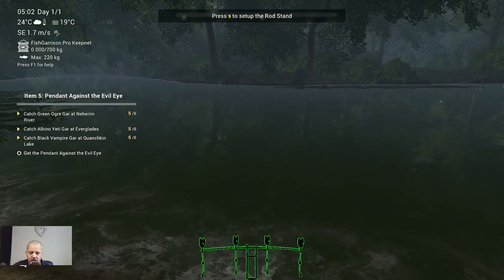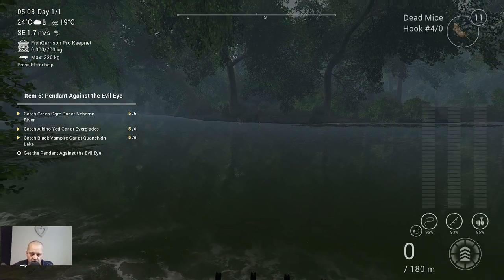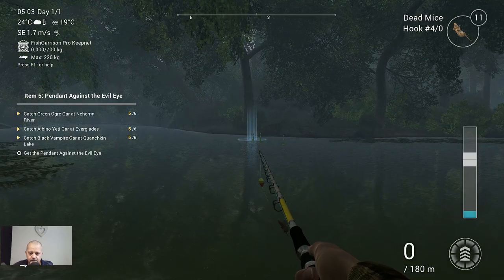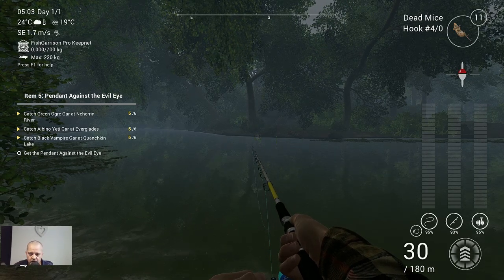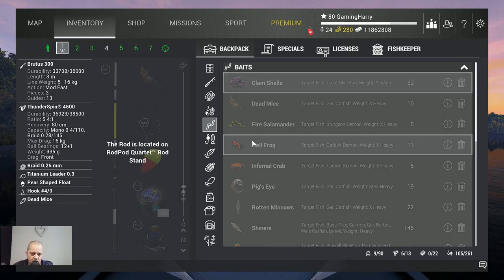This is the area where you want to throw in your rod. The depth I'm fishing is 60 centimeters, that's around 24 inches. You throw in right here and let the bobber drift with the current — trust me, you will get a bite. I almost forgot: we need to skip time to the night. You want to fish at night.